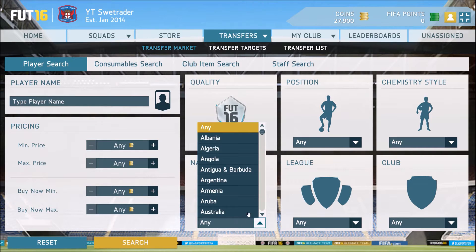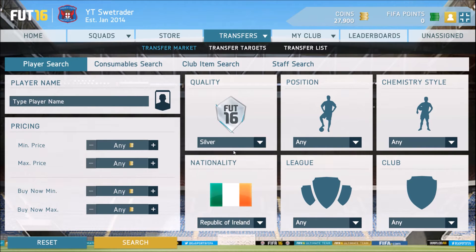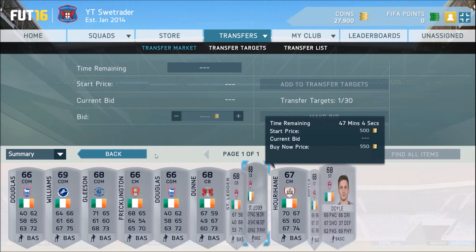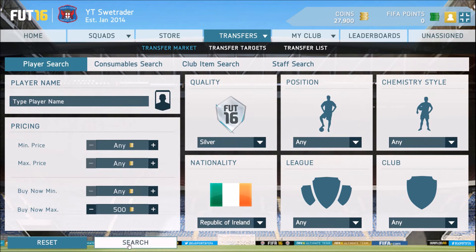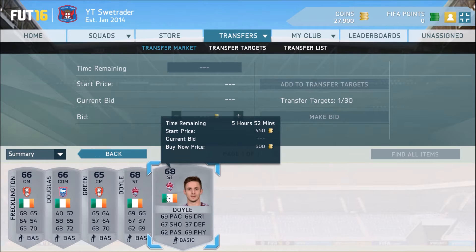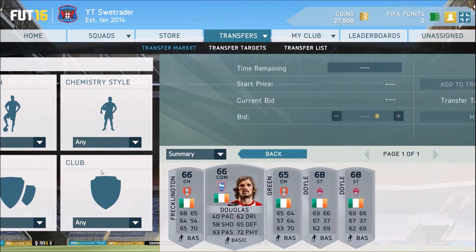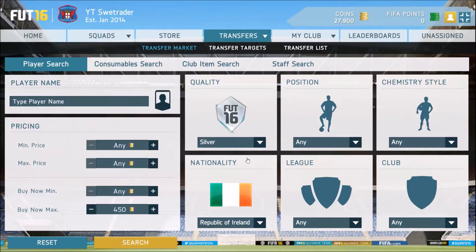Another method you can do with the Irish Cup too: you go with Silver Republic of Ireland and you search up the cheapest buy now. There seems to be some coming at 500, so let's lower it to 500 and see how many there are. Seems to be a few, not as many as the other one, but I reckon we can get some pretty good deals here.